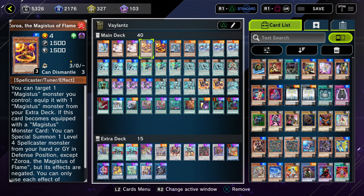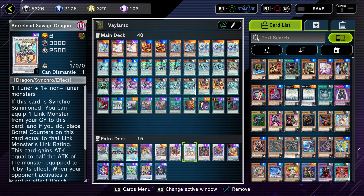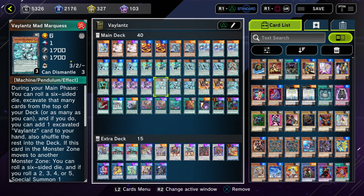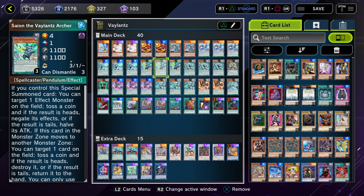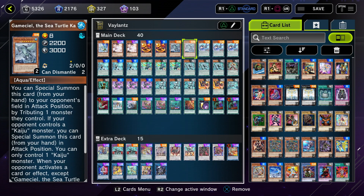I run Zora because I like him as a monster, and also he's a level four tuner. That means easy access to Ignister Prominence, Borreload Savage if you're already link summoned, Draco Berserker, and Baron de Fleur with the level six cards. I wouldn't really run three of him, but if you really want to go with the synchro plays, you could run three and drop something else.